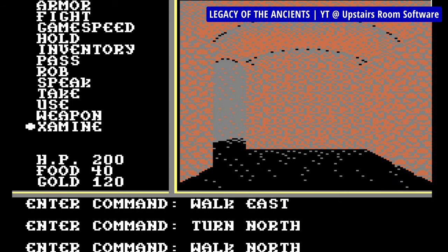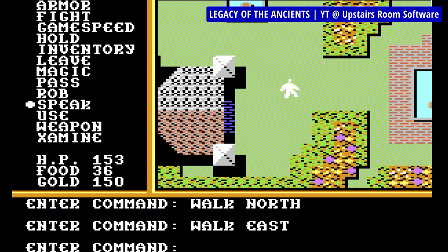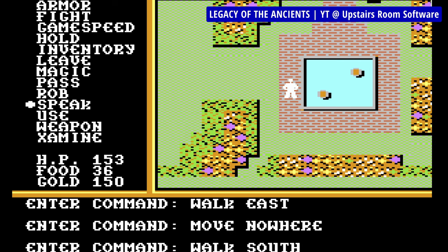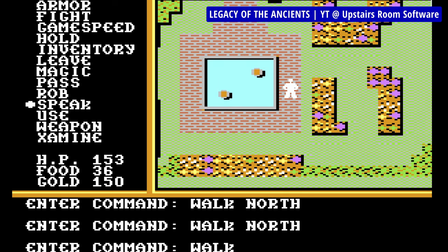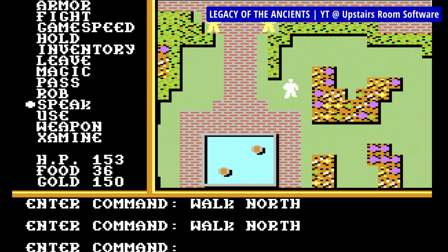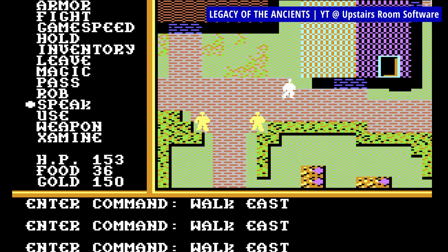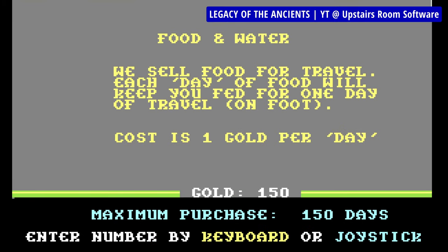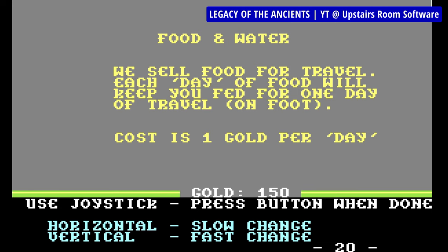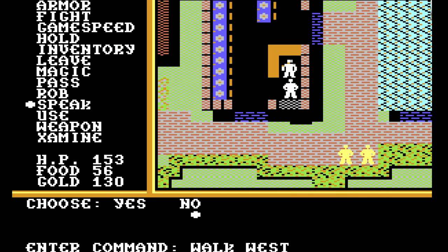Interestingly enough, while you have your typical stats of dexterity, strength, charm, endurance and intelligence, there are no experience points whatsoever in Legacy of the Ancients — you level up by completing quests. The world map is top-down and features towns, cities, castles and dungeons, with the dungeons presented in a first-person 3D style. Mini-games in various towns and certain museum displays, if completed successfully, will permanently increase your stats. You'll also get to fight, cast magic spells, trade and gamble as expected.